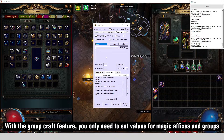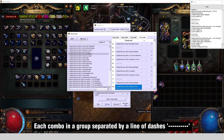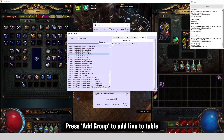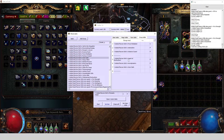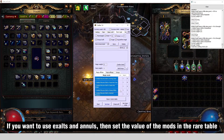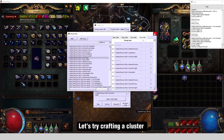With the group craft feature, you only need to set values for magic affixes and groups. You can also use each combo in a group separated by a line of dashes. Press Add Group to add a line to the table. If you want to use exalts and annals, set the value of the mods in the rare table. Let's try crafting a cluster.